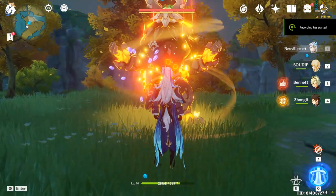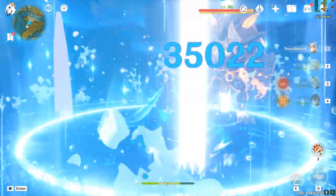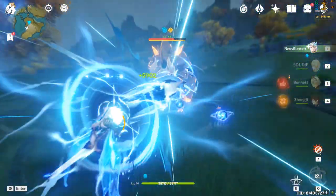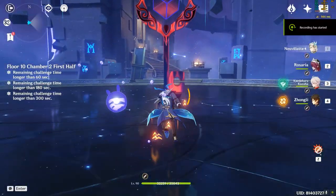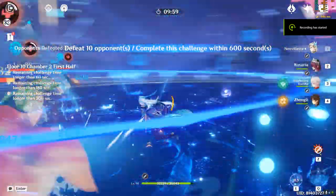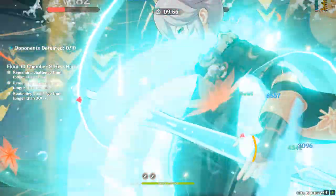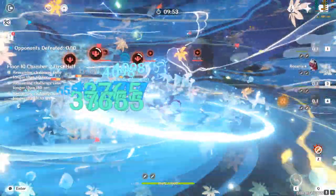His burst deals AoE Hydro Damage on HP scaling for one wave, followed by two weaker Waterfall hits, creating six droplets. His skill and burst are very straightforward in mechanics but essential, as they create droplets that enable his enhanced charged attack gameplay, which is his main source of damage.